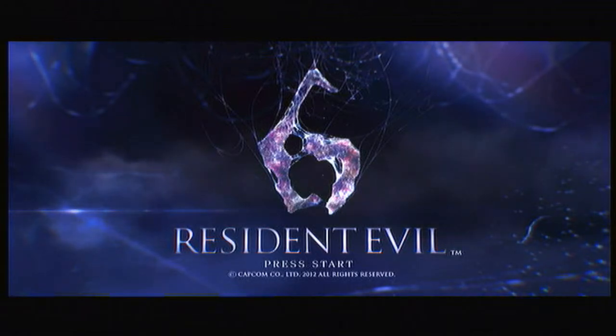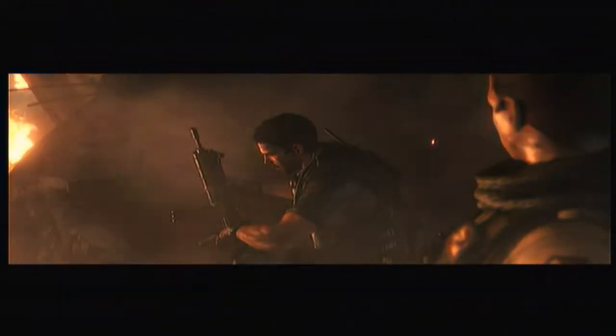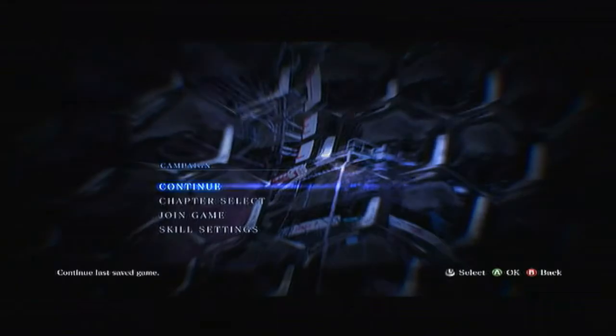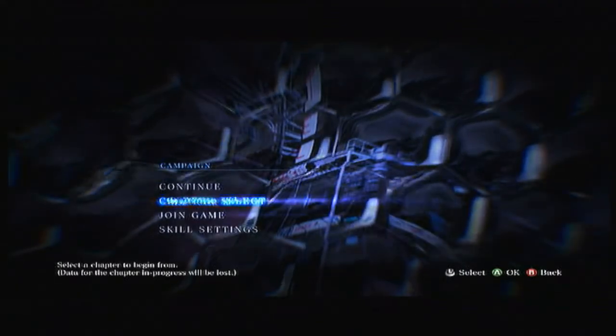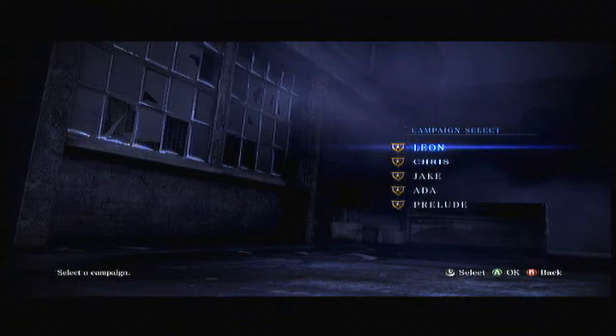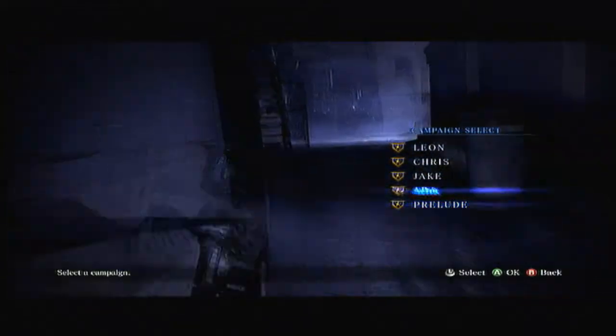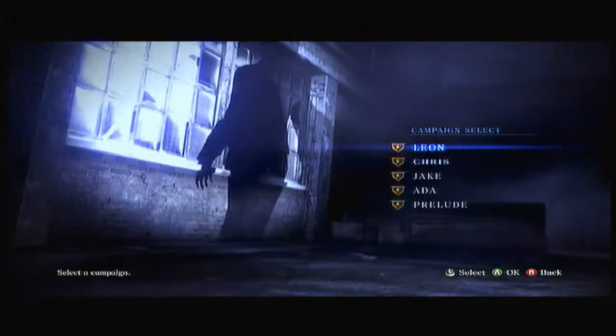In Resident Evil 6, there are three main protagonists — two of which are from previous games and one is a newcomer. The three main protagonists are Leon, Chris, and Jake, who is Wesker's son. They all have their own campaign and all campaigns are unique. Leon's campaign focuses on horror, trying to bring back the roots of Resident Evil. Chris focuses more on action and killing big BOWs, and Jake's is more of a mix of the two. As you can see I also have Ada's campaign — sorry, spoiler alert — which you unlock after completing all three other campaigns.